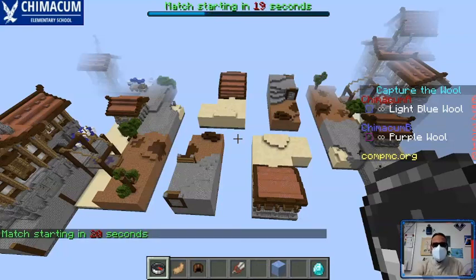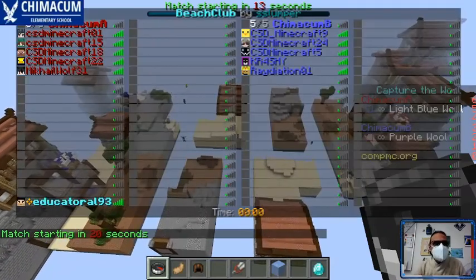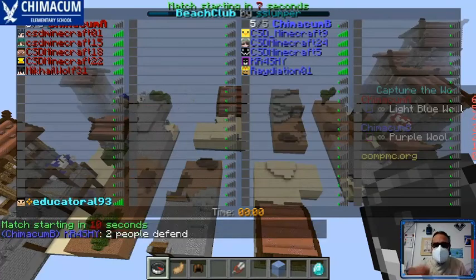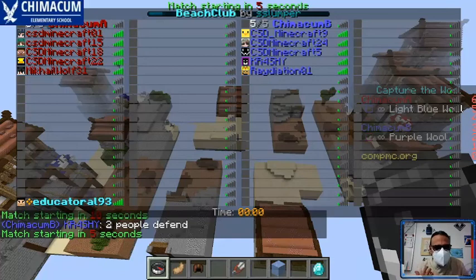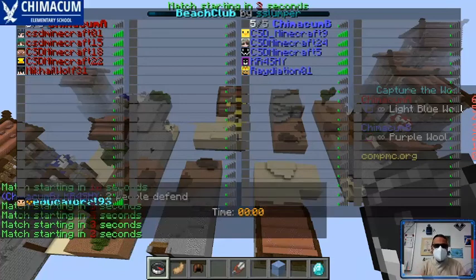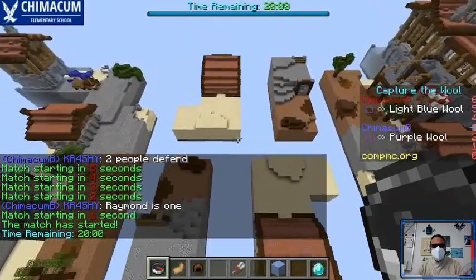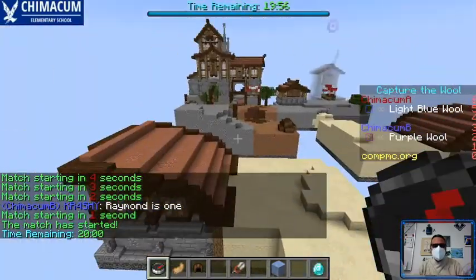20 seconds to go for the final game of the season. This is it. And in this game, we've got Chimicum A in the red going against Chimicum B in the blue for the grand championship for first place in this league of elementary Comp MC.